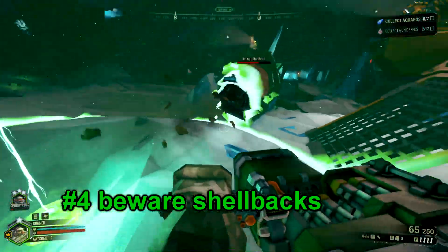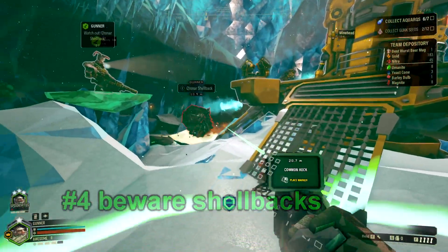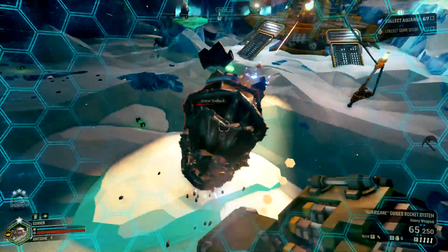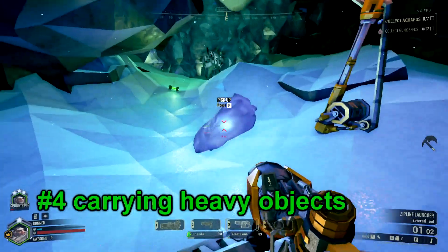Number 4. Also remember that your shield does have weaknesses. Things like shellbacks can get inside, and the cooldown can become an issue on higher hazards. Be smart with its usage, and don't randomly spam it.